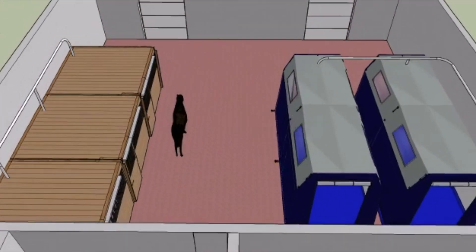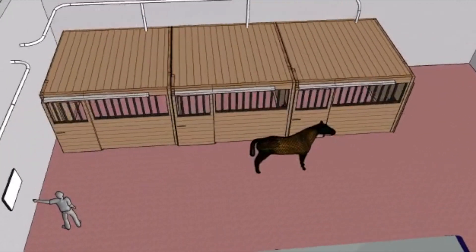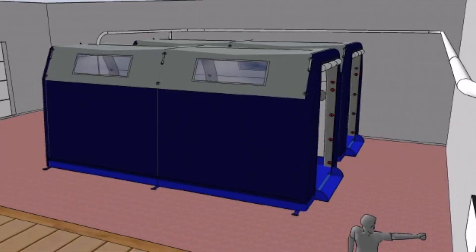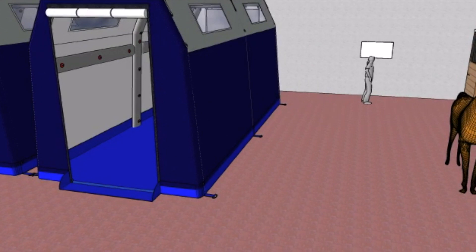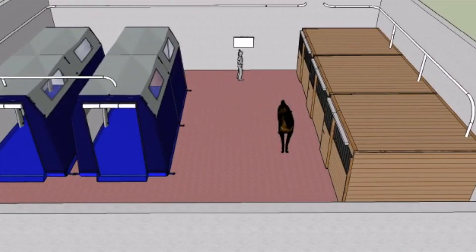On the left hand side we would have the sleeping quarters for the horses, which would be enclosed. On the right we have two treadmills. They'd be enclosed as well and the altitude will be controlled in there also. In the middle there you will see a screen, and that will highlight all the parameters in each of the stables and each of the treadmills.